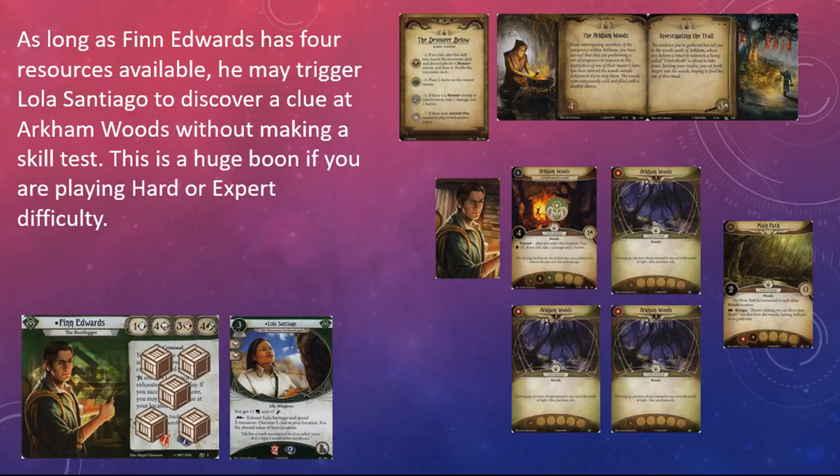Santiago's free triggered ability is very good at all difficulty levels, but it really shines on harder expert, where the ability to discover a clue without making a skill test is a tremendous asset. If you're stuck at a high shroud location and you've got the resources to spare, Santiago will discover a clue without the need to tempt fate and draw from the chaos bag — especially on expert when there's that evil minus eight lurking in there somewhere.